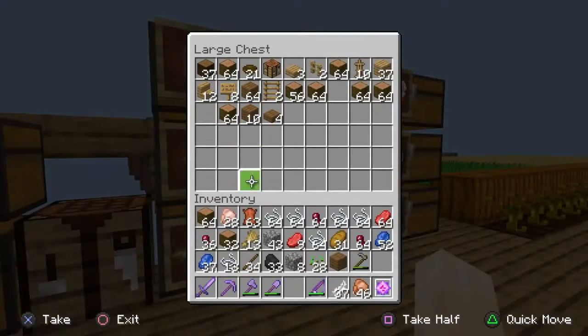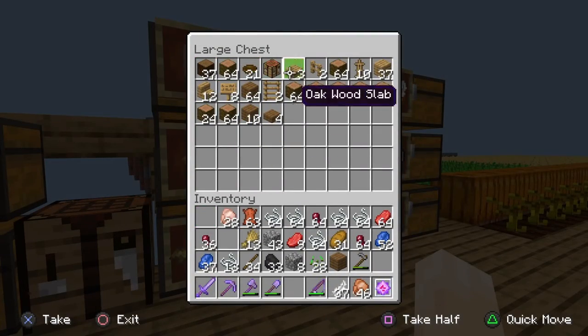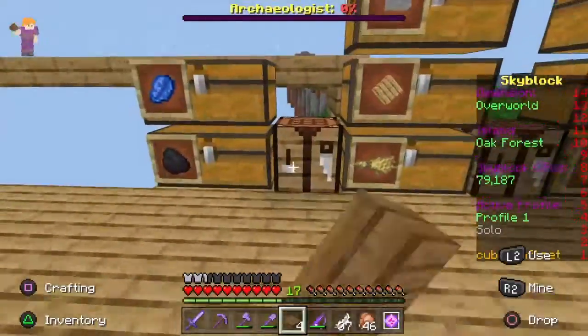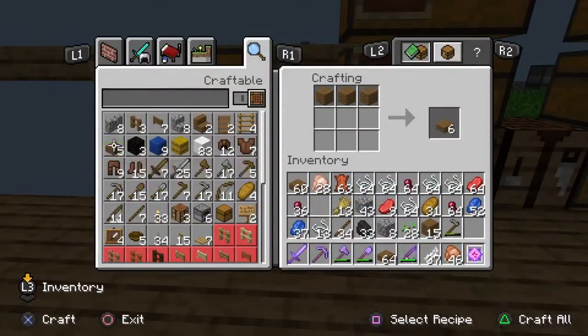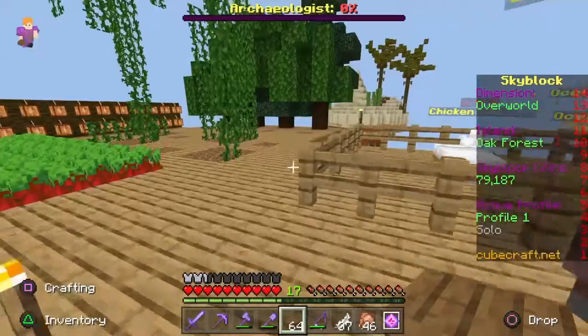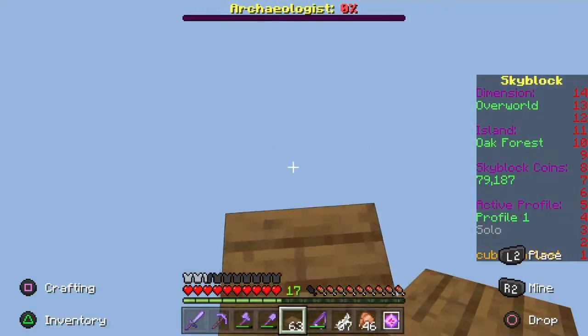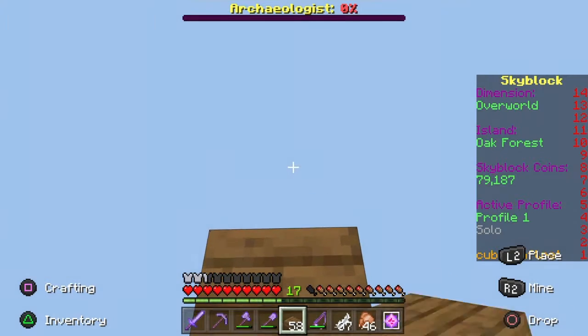We got a lot of stuff in our inventory — a ton of jungle logs, so if we ever need coins we've got those. I'm just gonna craft some more slabs. That should be enough to get us over to the jungle island, so I'm just gonna start bridging.